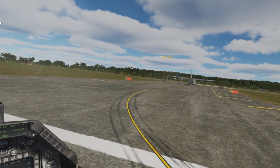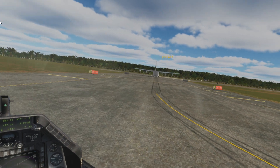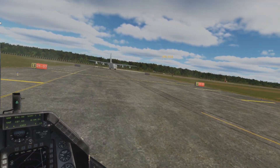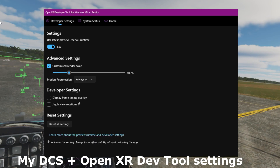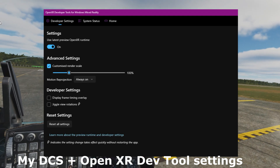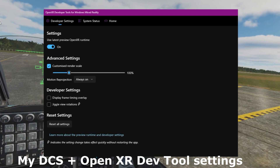Even taxiing is quite an amazing feeling. You can see here we're getting 60 frames per second right now, and that is whilst recording, as I've mentioned before. It just shows you that the OpenXR toolkit really is worth its weight in gold.